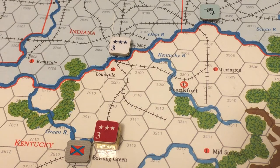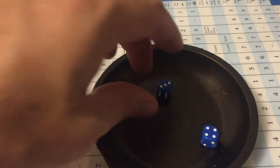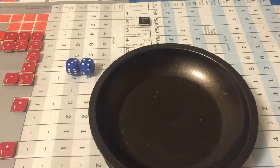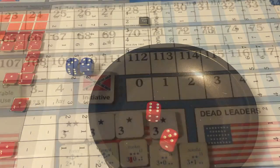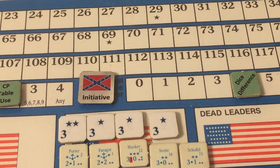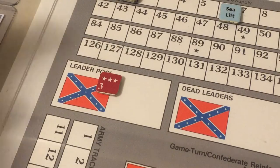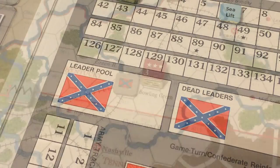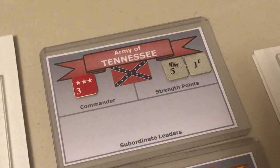Rolling for another impulse: Union rolls seven, Confederates roll eleven — Confederates win with a dice difference of four. They don't have any strength point reinforcements, so they enter their last leader from the leader pool, placing it with the Army of Tennessee in the holding box.